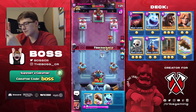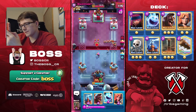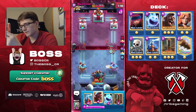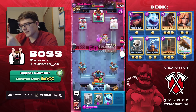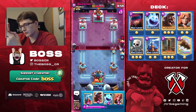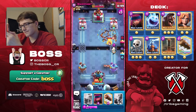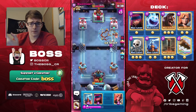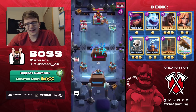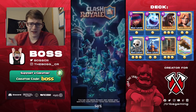He might switch lanes and go Ebarbs in the left lane to stop me from Earthquaking the right. We'll go Valkyrie and then Hog, just keep cycling Earthquakes on his tower — Earthquake does more damage than Fireball so he can't catch up. Just make sure not to give him Fireball value. Firecracker takes out the Archers, Earthquake hits — he actually dropped a Tesla right into it. Log kills everything, GG.